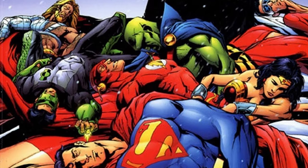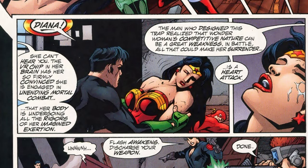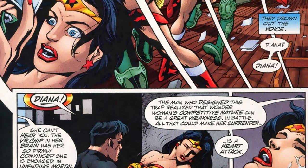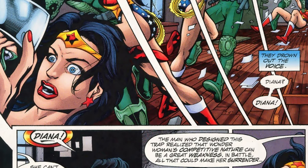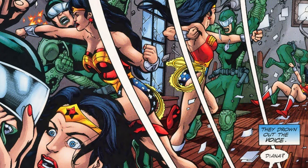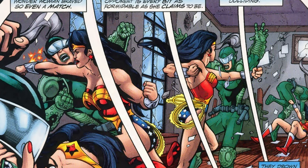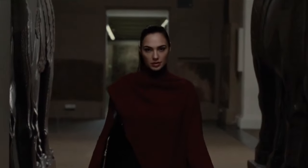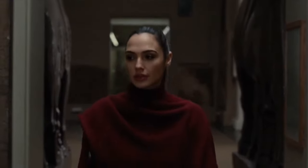Bruce had big things planned for Wonder Woman in this storyline. Whereas in Endgame Bruce had her believe that she had won, in this one he actually made her hallucinate that she was facing an opponent that would not die. Every person that Wonder Woman came across, she thought them to be a villain that would just not die. And because Diana was trained to never give up, she attacked everyone — she fought everyone as she went around on a rampage. This then alarmed other members of the league, and Diana fought the members of the Justice League too.